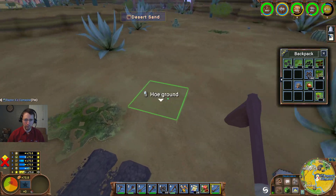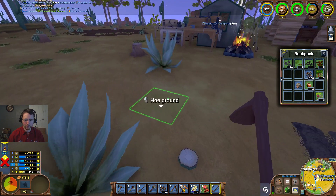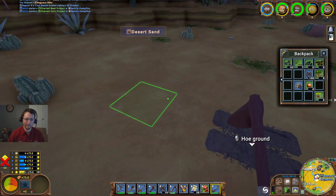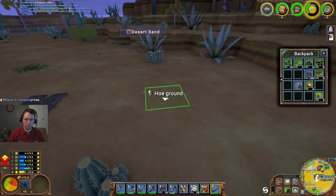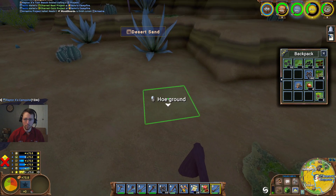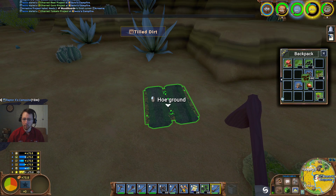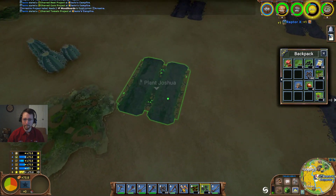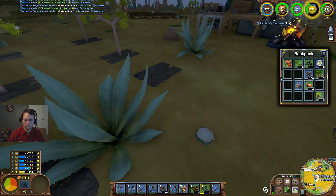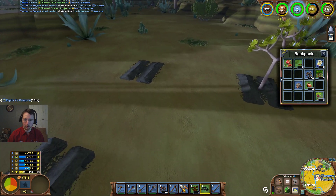So I'm going to go ahead and plant one, two, three, four, five, six — oops, roots are too strong. And we'll go ahead and put these into position. Barrel cactus seeds — interesting. And eleven, twelve. Okay, perfect.